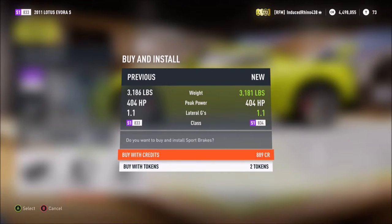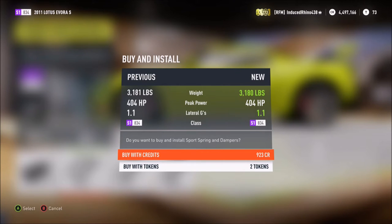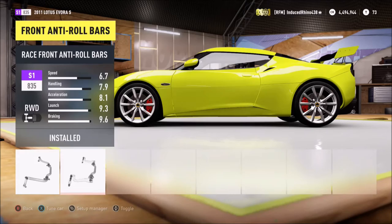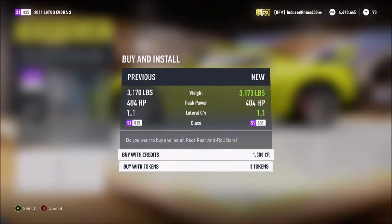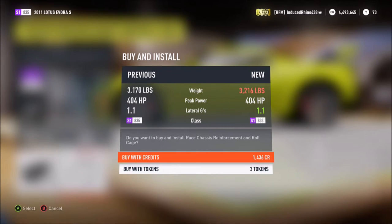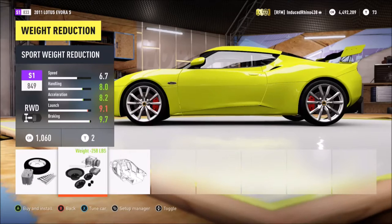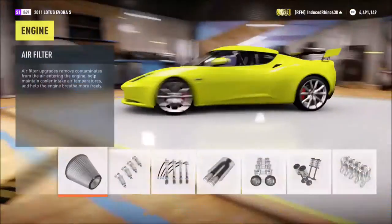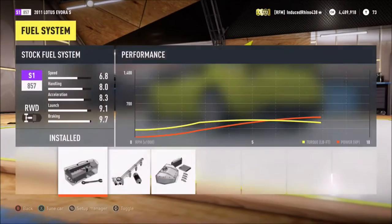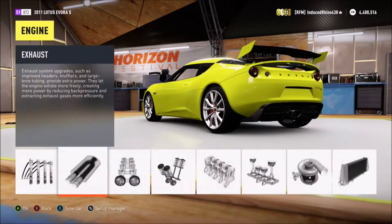Like I said in my last drift build, everything in the engine you should give a race upgrade except for the flywheel, but everything else you should give a sport upgrade. In the engine settings give race upgrades because you need the engine to be good. Weight reduction - we'll just give it a sport weight reduction. When you're doing a drift build you shouldn't worry too much about the fuel system.